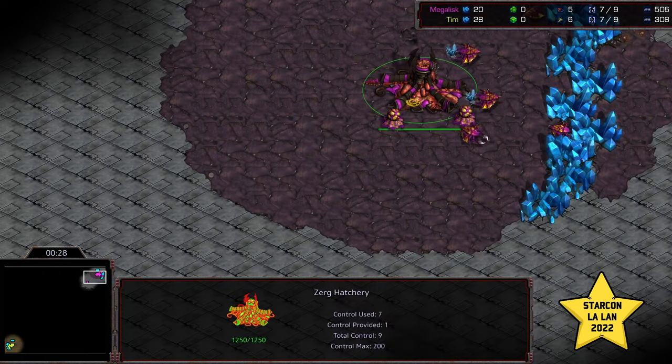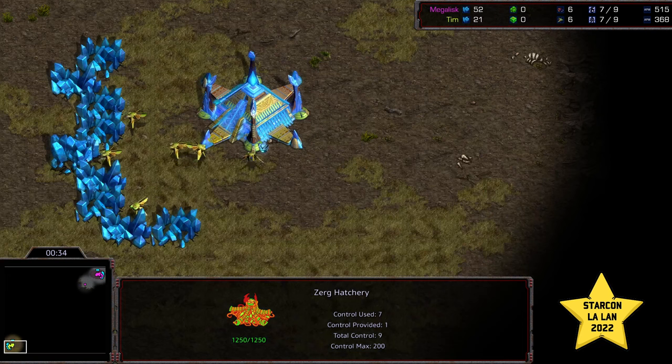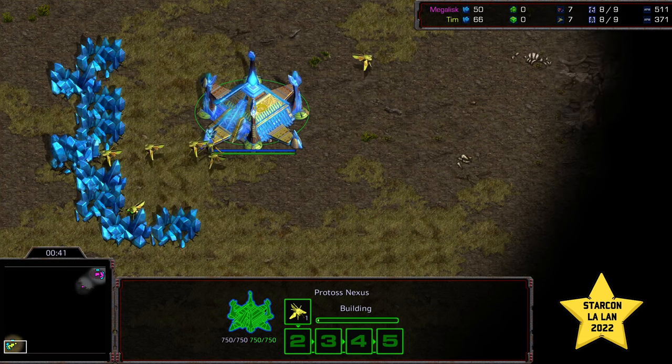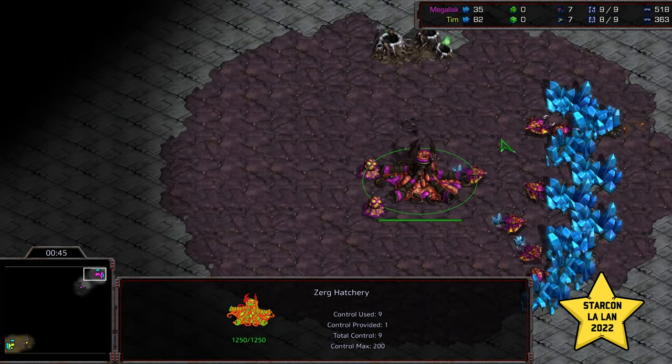Anyway, game one — Megalisk, I'm not sure what was with the gas cancel. Maybe tournament nerves. But Tim, showing some really strong play, was able to push it back. There was the brief zergling run-by. I actually really love Noggins — thank you for the follow on Twitch. I really liked the burrow zergling play; I thought that was really, really clever.